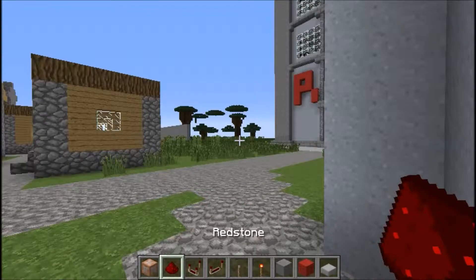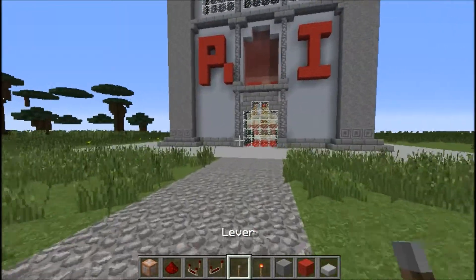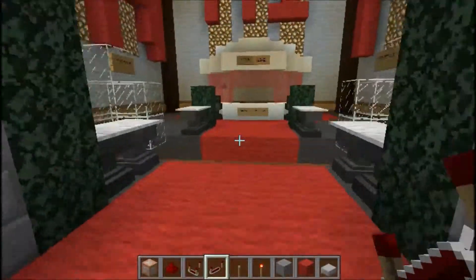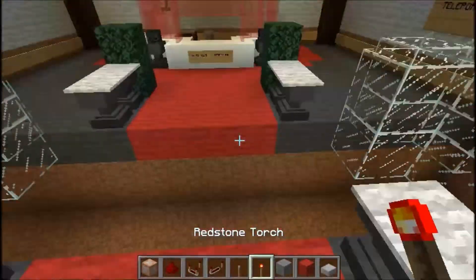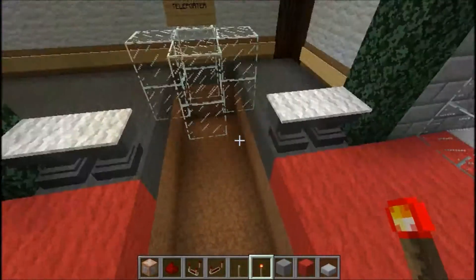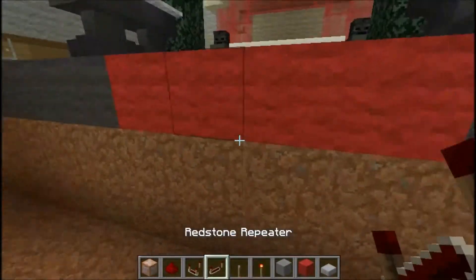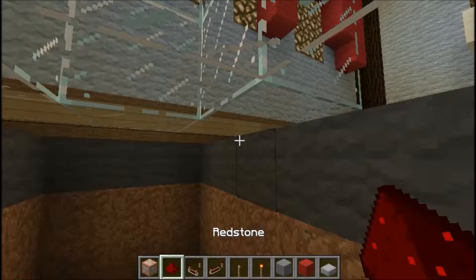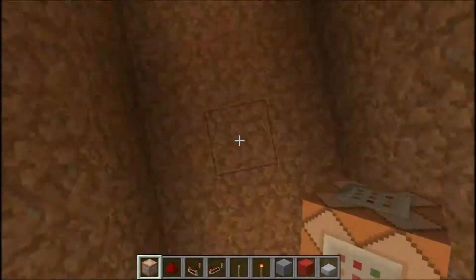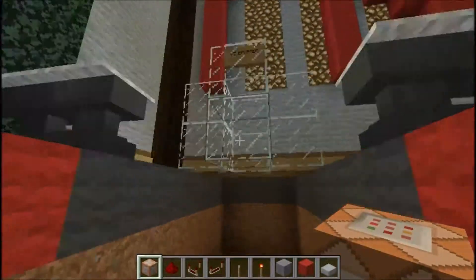So to build a teleporter, we're obviously going to need our redstone essentials: the comparators, the repeaters, the torches. But of course, with any redstoning thing, you're always going to need to dig up the floor first, so you can get your hands dirty, put all your redstone down, and then cover it all up later. Make it all pretty last — that's rule number one. Do all your redstoning first, make it pretty last.